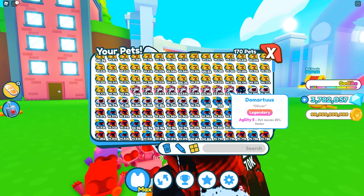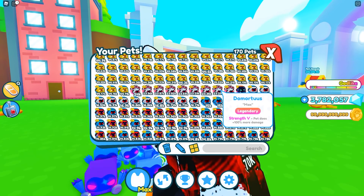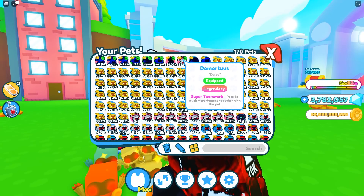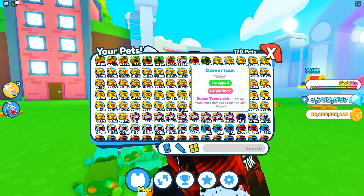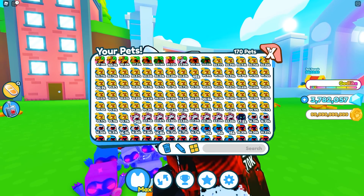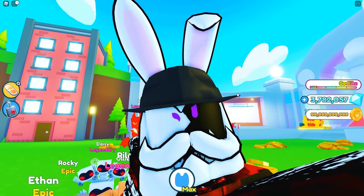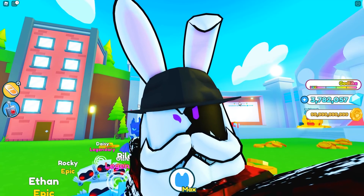Down here you'll notice I currently have nine regular demortis. I haven't really decided whether I want to take some 13% chances with these. I know I have a 10th one so technically I could lock in two golden by doing five and five, but I haven't decided. This one has super teamwork and it's been helping me a lot. Anyways, we'll do that a little bit later — right now I want to jump right into the leaks.